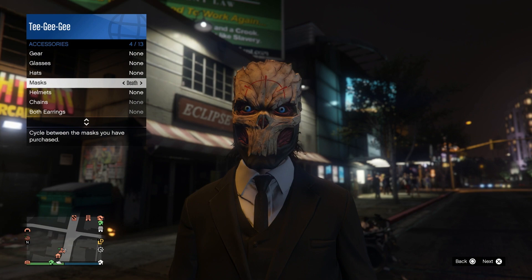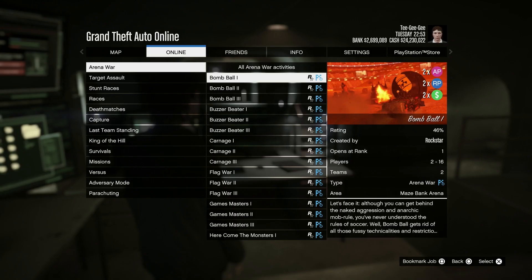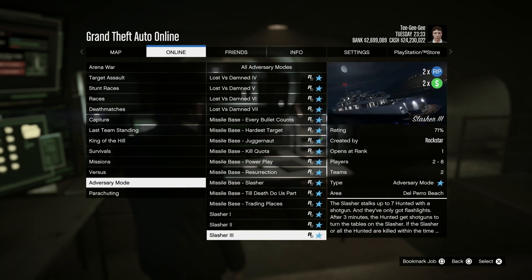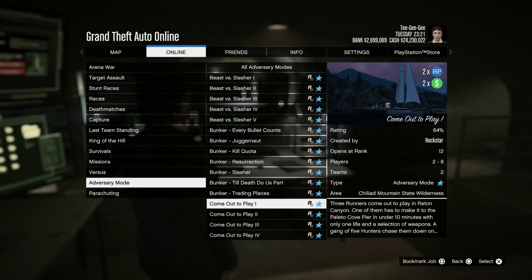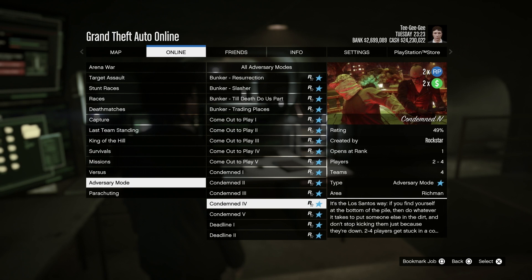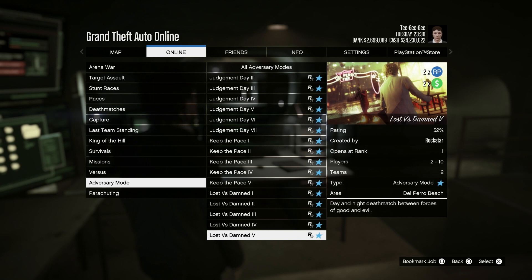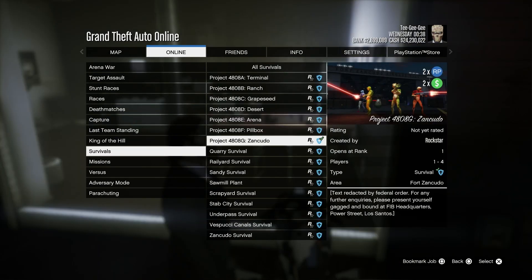Moving into the bonus money this week — to go along with the Arena Workshop being on sale, all Arena War is double money and RP this week. For your adversary modes, basically any Halloween-themed adversary mode is double money and RP: Beast vs. Slasher, all of the normal Slashers, anything with Slasher in it. Also the Come Out to Play Series, Condemned Series, Judgment Day Series, Lost vs. Damned, and double money and RP on the Alien Survivals this week. So there's a lot to do if you want to have some fun and make some money too.